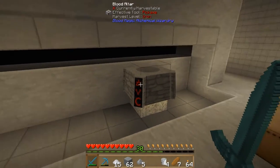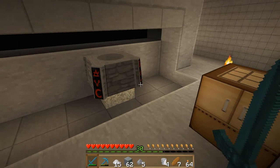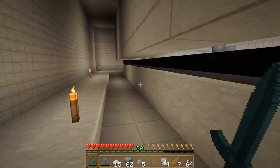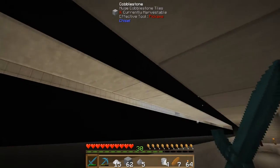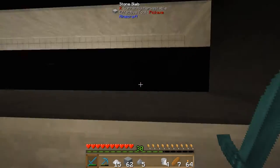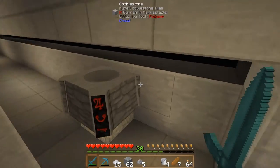Hello everyone and welcome to episode 21 of Feed the Beast Infinity Evolve Skyblock. At the end of the last episode we had got ourselves the blood altar and we were trying to kill some mobs to get blood in there. Having now done a bit of reading up on blood magic, it turns out that in this pack you can't actually get any life points from mobs until the altar has been moved up to tier two.